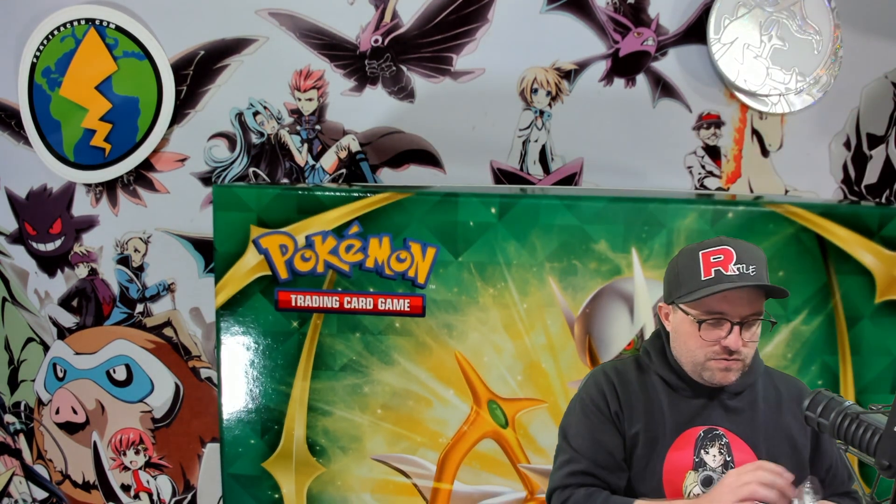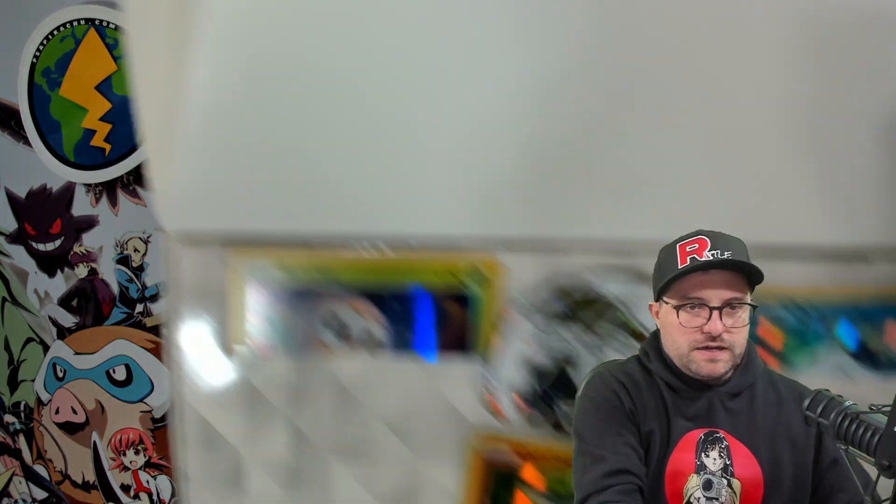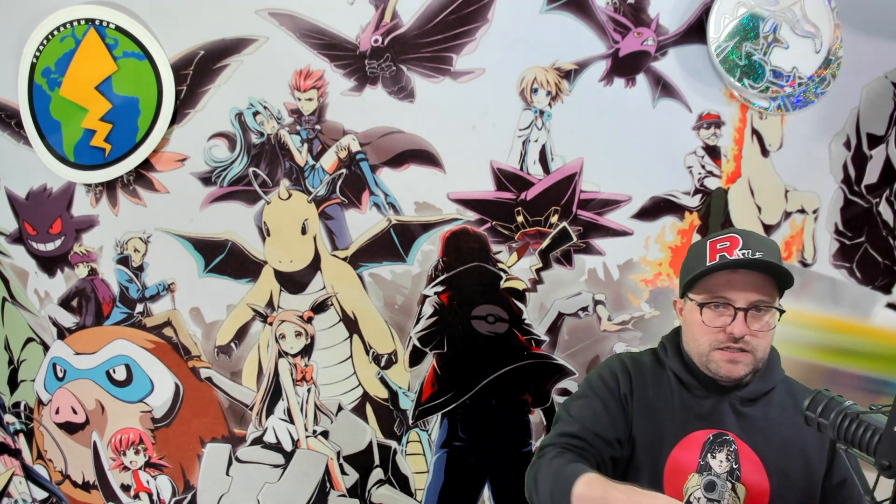Nice new sets — we got Vivid Voltage in there. We wouldn't mind pulling one of those full-art Pikachus, the one with the pink background. Still need it. I got these three beautiful promos included, not to mention the coin we can add to the Arceus Tower.